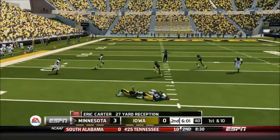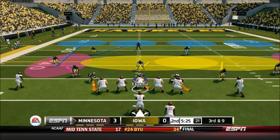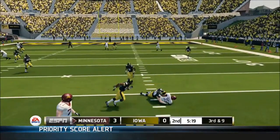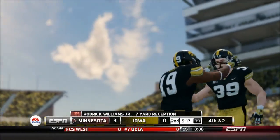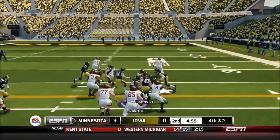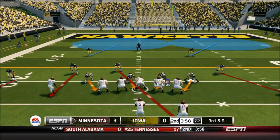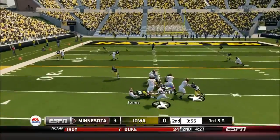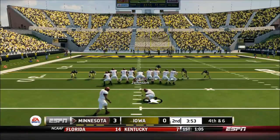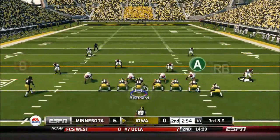Third and 19, Strebler drops back and gets a big 27-yard completion to Eric Carter to quiet the crowd. On third and nine, Strebler finds Williams Jr. over the middle for seven yards — not enough for the first down. On fourth and two, Minnesota brings in two fullbacks and Williams Jr. gets the first down. Then on third and six, Strebler is impatient under pressure and airs it out of bounds. The defense causes havoc but the Gophers' kicker hits the field goal — true and good — to go up 6-0.